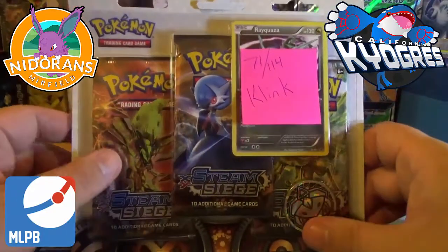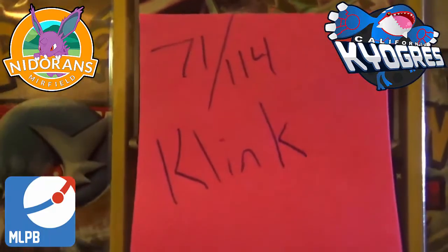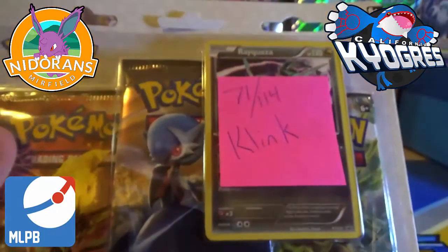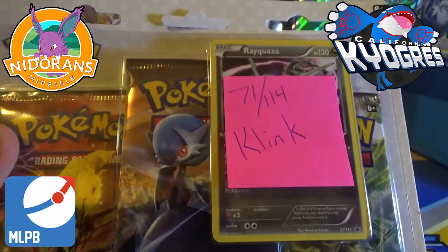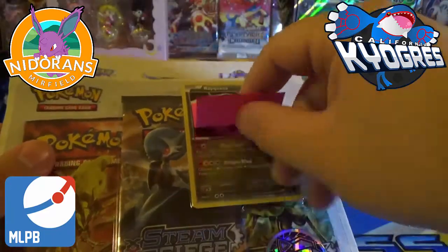We have made our competitive pick. It is on the post-it note right here. Our competitive pick is number 71 out of 114, which is Klink. That is a common card. If we happen to pull that common card in either reverse holo form or non-reverse holo form, we will earn ourselves one additional point to our total.